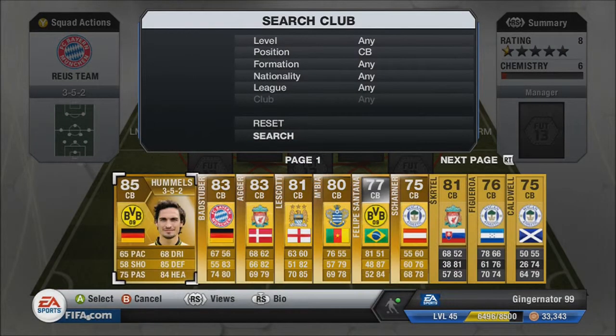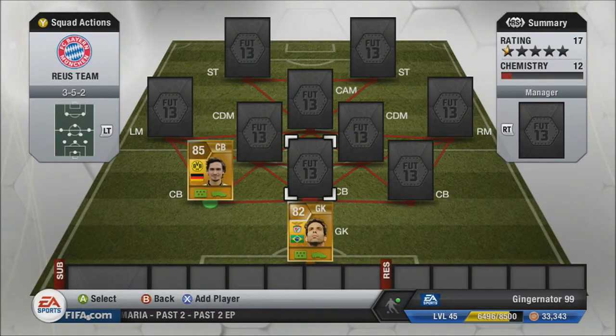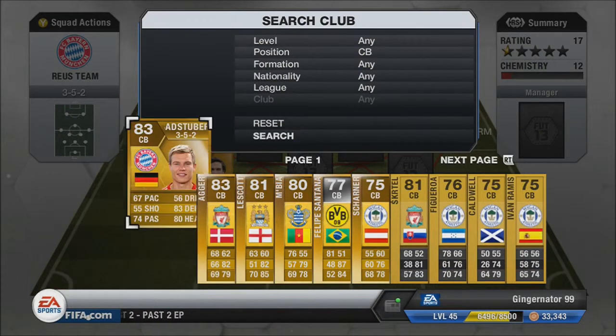On to the centre-backs. We've gone for three Bundesliga defenders, and these three are probably my favourites. We've got the tank Matt Hummels, Höglind Badstuber in the centre, and the pace machine Felipe Santana.